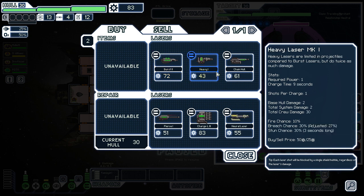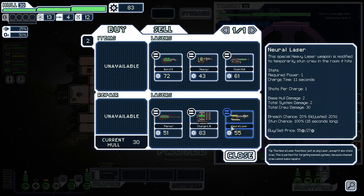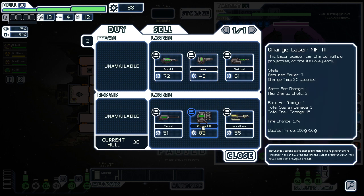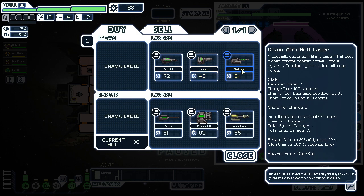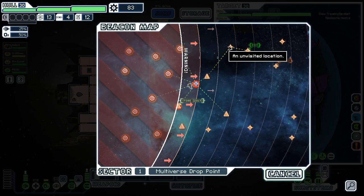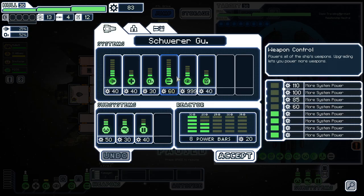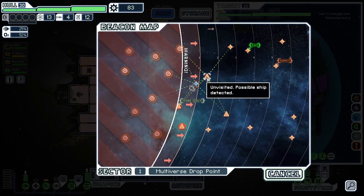That one only needs one power for two shots. What I'm thinking is the guy at the end is gonna have two shield layers. The issue is if I buy one of these guns I gotta get like 80 bucks somehow in the next two jumps to get level five weapons — I don't think that's gonna happen. If anything, I can level this up and use it to drain shields so I can get through it. I think I say goodbye to the store, unfortunately.